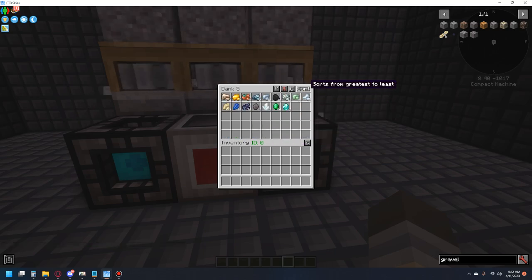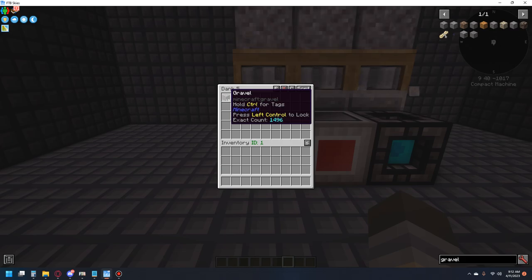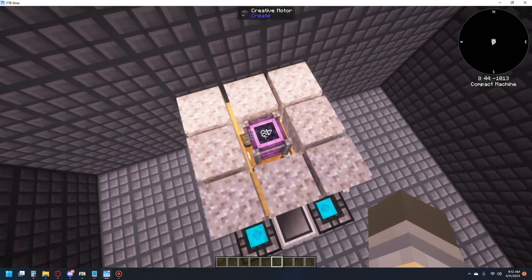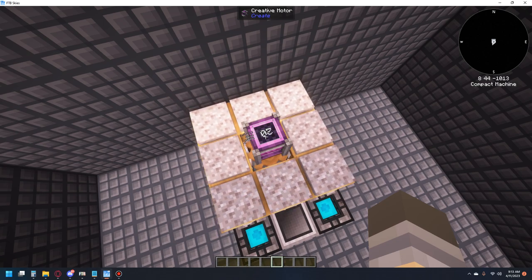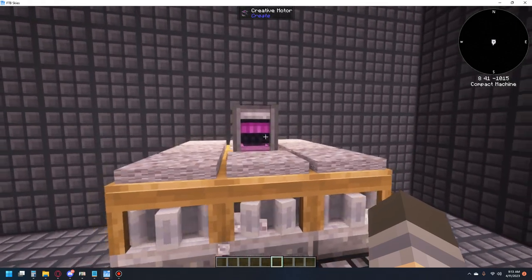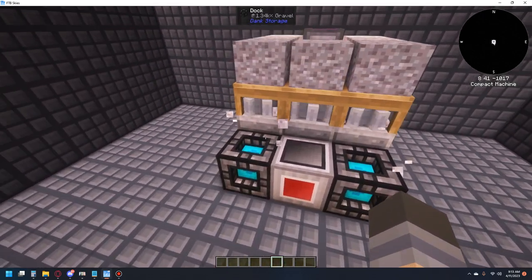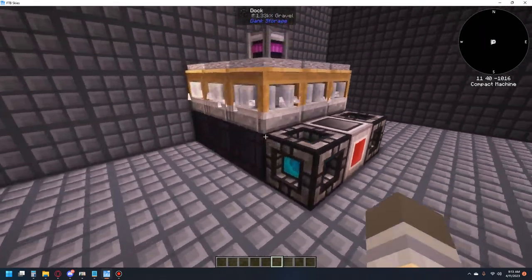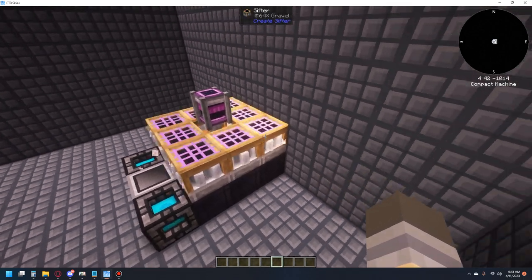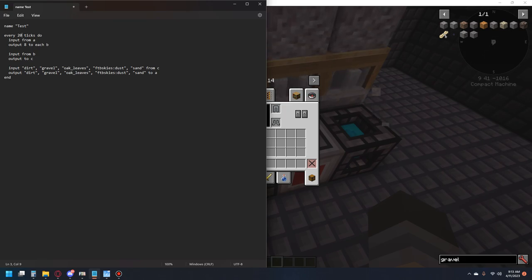And we'll just watch it go. That should be everything that it can produce. As you can see, it's going through this pretty fast. It drops down to about 32 when you're using water wheels to power all of these — this is about how fast it is with water wheels. Not super crazy fast, but you can't really complain when it's just auto processing stuff without any hoppers or anything. It doesn't even cause lag on your servers because it only operates every 20 ticks — so every second it just does this one time.